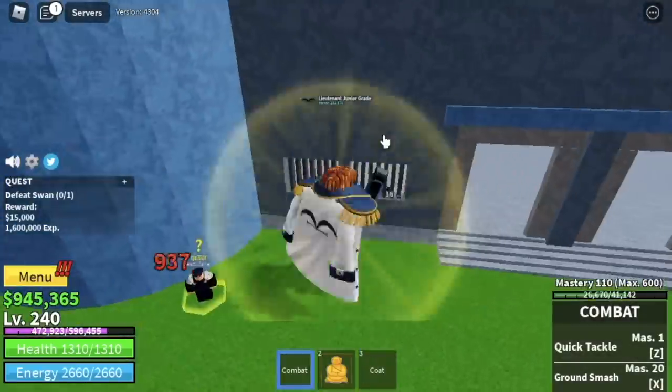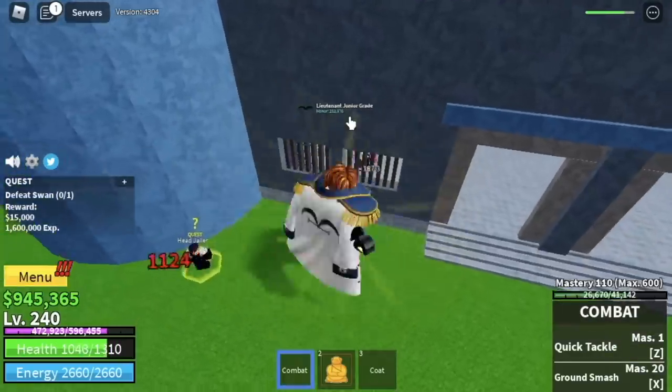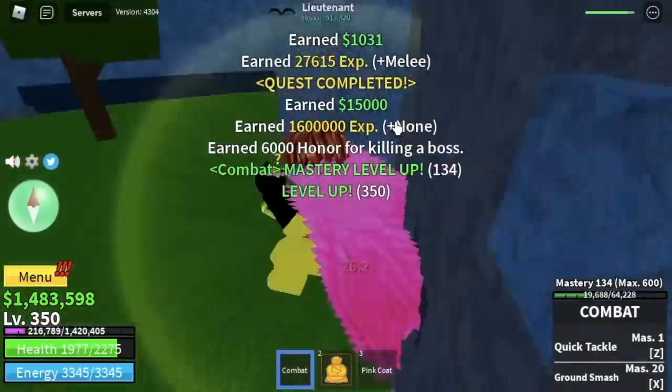Last one at 240 is the Swan. Again, same strategy too. Don't worry about the damage — you'll be fine as long as you follow my stats. So at level 350, we're gonna leave this area.